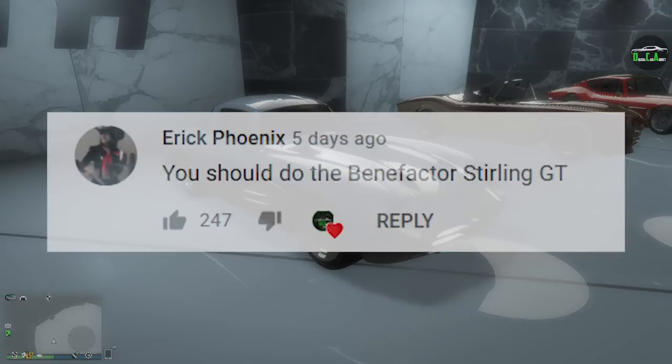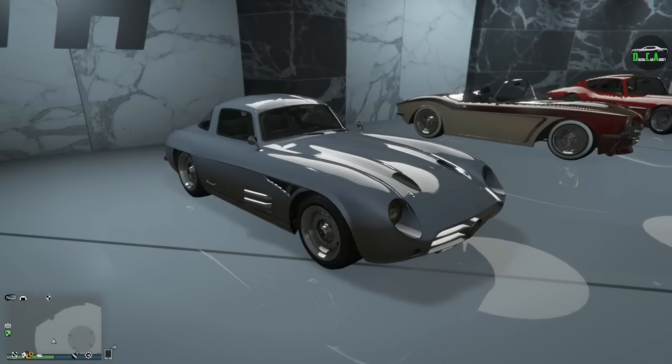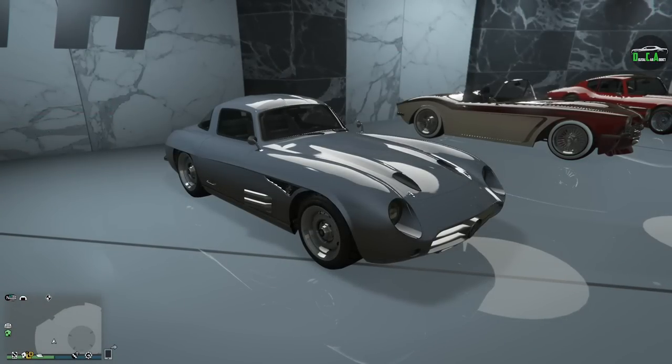In today's video, we're going to be customizing the Benefactor Sterling GT, one of my favorite sports classics vehicles in the game. This car came out back in June of 2015 with the Ilgan Games Part 1 update. This car has a price of $975,000, which is definitely a good amount of money, but honestly not too bad when you consider what you're buying.